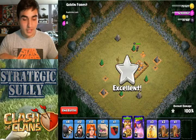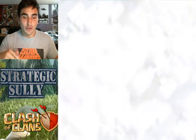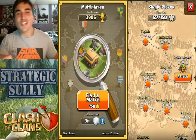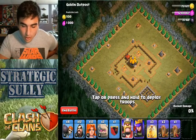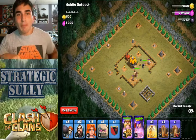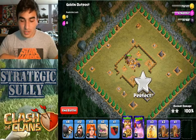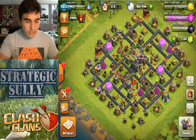I wish it was this easy to three-star up in the push to Titan, but unfortunately it's not. I think this will be pretty interesting. I know these first few are going to be just weird — it's so easy. But eventually it'll get into some fun stuff and hopefully we'll start having to use their abilities, and maybe it'll come in really clutch. I think it's cool that we're only using them, and it looks like we're collecting loot too, which is awesome.